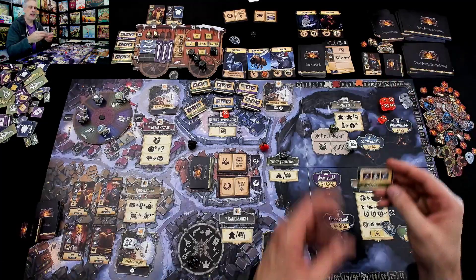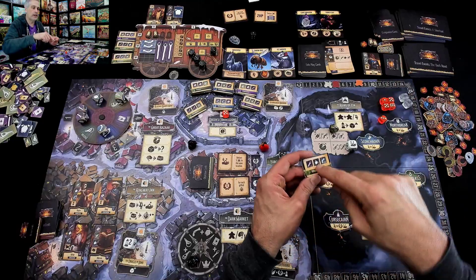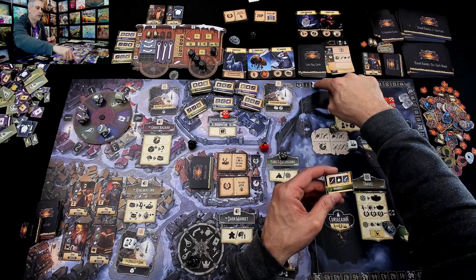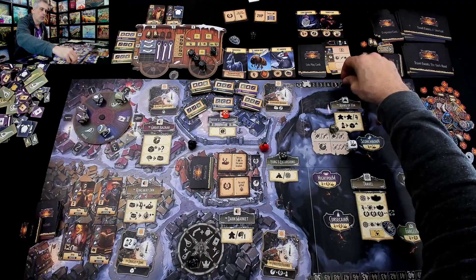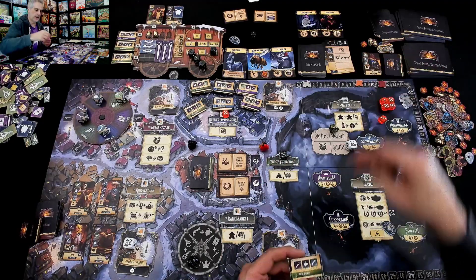Let's do him really quick. He wants to deliver. Does he have enough? He needs 3 goods: 1, 2, 3. So he's delivered all those — he just gets 6 fame: 1, 2, 3, 4, 5, 6. And that was it for him.